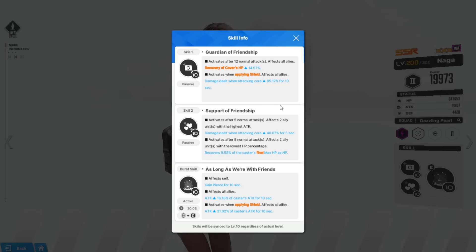First, Naga is a burst 2 unit. The too-long-didn't-read option: it's basically the bunnies, and we know how meta bunnies are. This is essentially bunnies on crack. Skill 1 activates after 12 normal attacks and affects all allies, recovering cover HP — which is very important and allows units like Liter to be super good against bosses like Nihilister. It also activates when applying a shield effect to all allies, increasing damage dealt to core by 85% for 10 seconds.